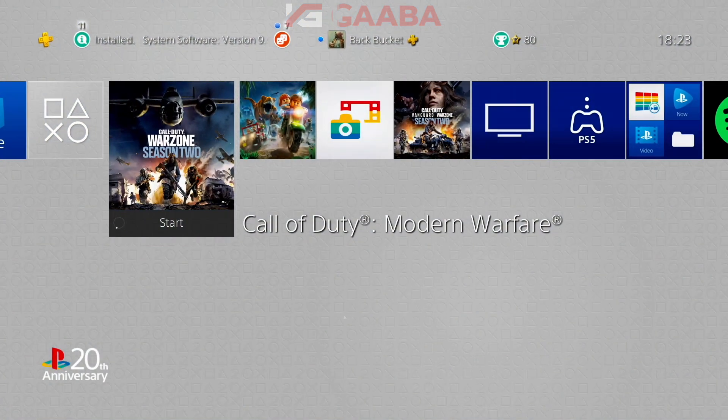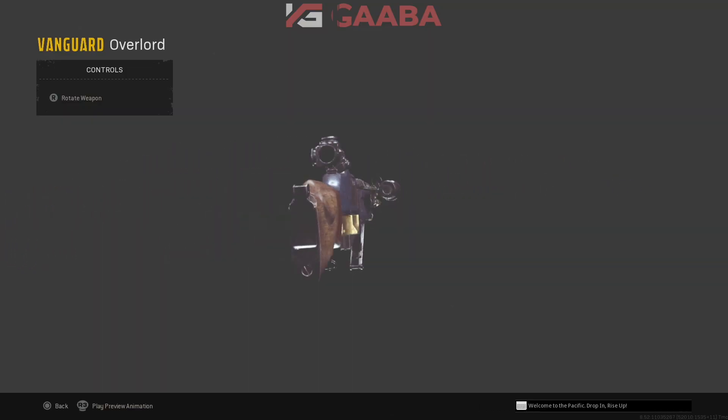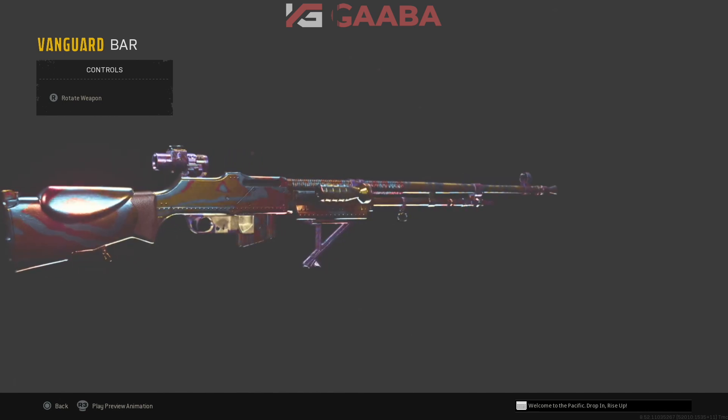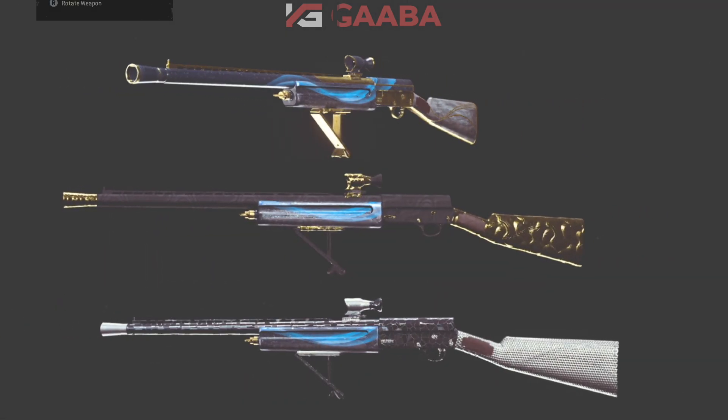You're going to see a pop-up on screen the next time you enter Warzone. Here is the Overlord blueprint for the BAR, here it is in gold, on screen in diamond, and also the Atomic version as well. Inside the combat pack is also a shotgun — the Gracie shotgun. Here it is on screen in all the different variants.